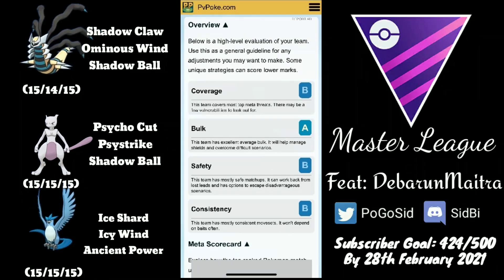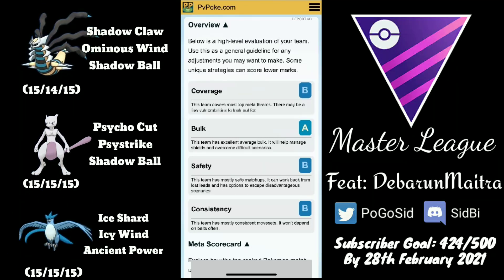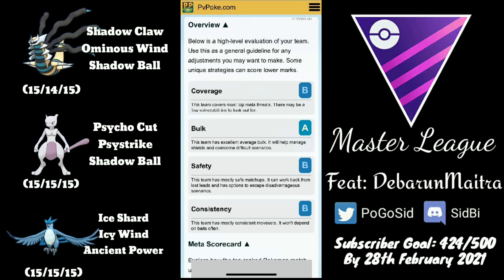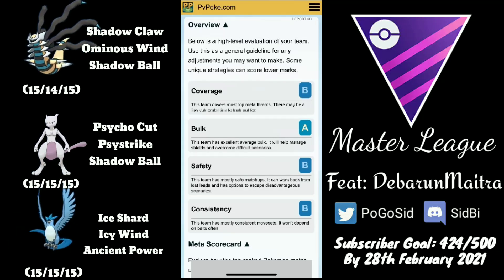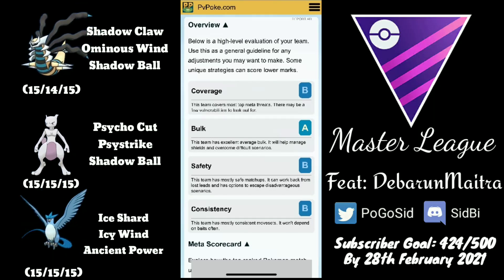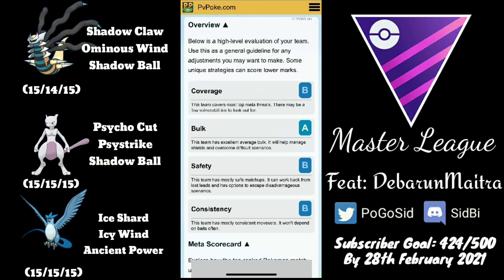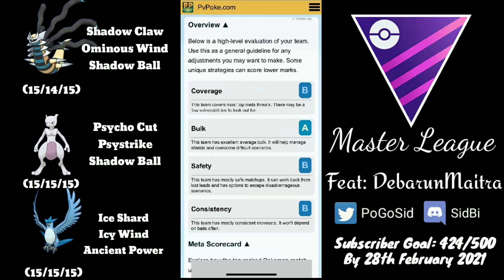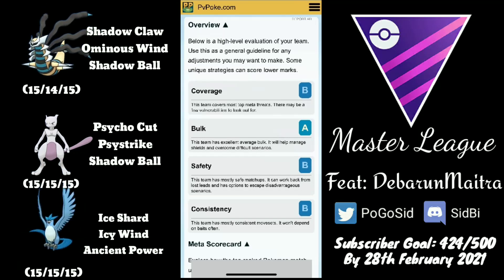The team he is using is shiny Giratina, Mewtwo, and Articuno — and I think all three are Hundos. Running pretty standard movesets on every Pokémon, but notably he is running a double legacy Mewtwo with Psystrike and Shadow Ball. Looking at the PvPoke rating, the team is decent. Mewtwo is not very bulky in the Master League, and Articuno doesn't max out at a very high CP, but the team trades speed in coverage and safety. If he manages to pair Articuno against Giratina or Groudon, it will be a very favorable situation.